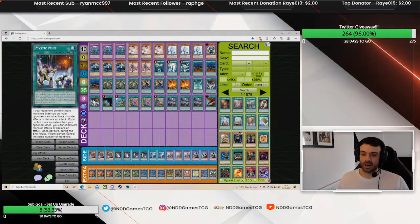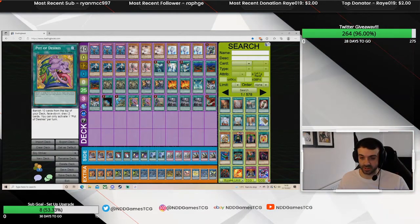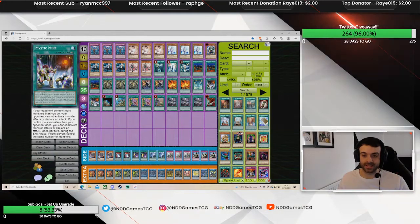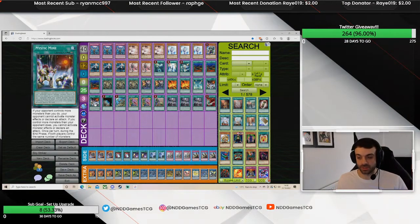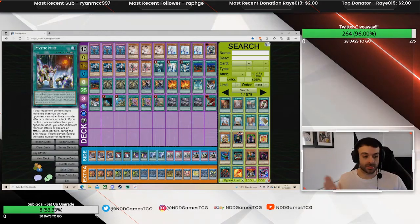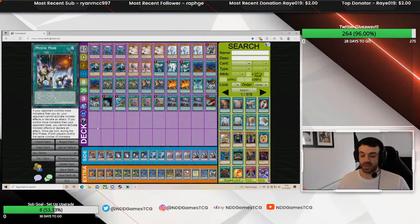Mystic Mine — I originally played three but I felt like there weren't too many decks it stopped, since Tribrigade and Prank-Kids normally play Cosmic Cyclone. I wanted two in the main deck in case I banish one off Desires — it's still a win button against any deck that just loses to it. It's also good for stalling: if you can get Mystic Mine up and the opponent has three or four monsters, you can summon Raye, go Hayate, keep attacking directly, and force them to link their board off, which is just so much advantage.